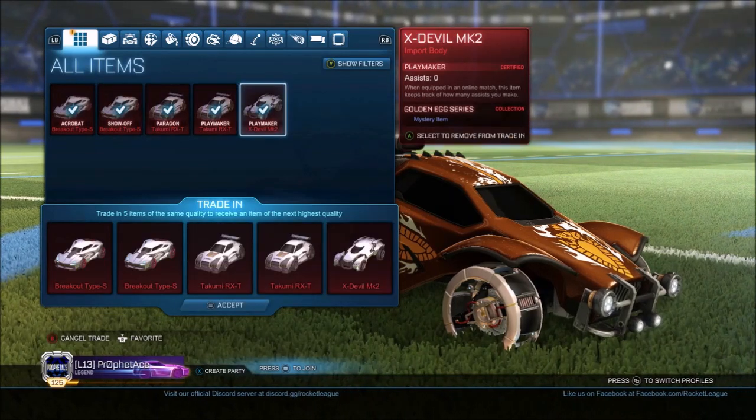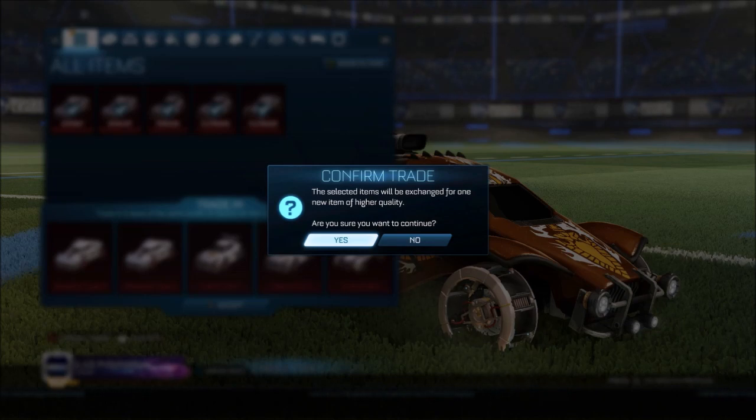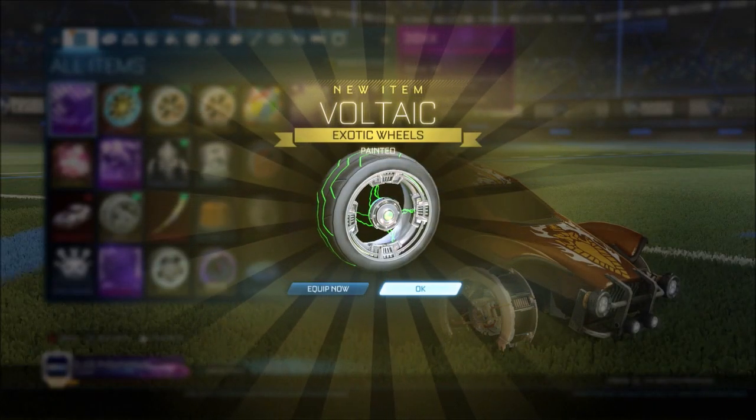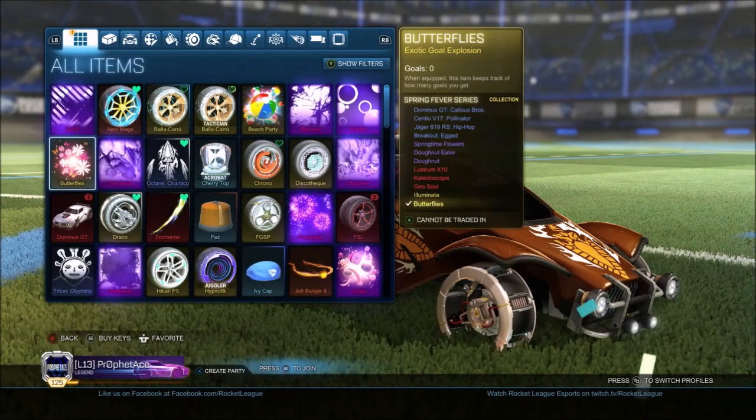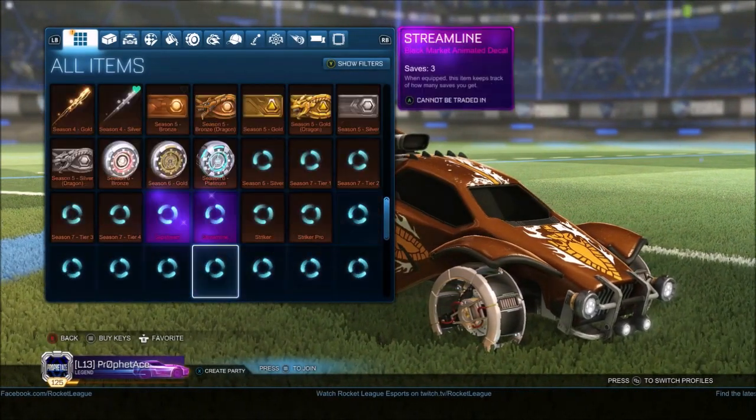I guess we'll do Golden Egg. First try to get White Zombas — Green Bolts. Not bad, got Green Bolts. They're not bad, not too bad.